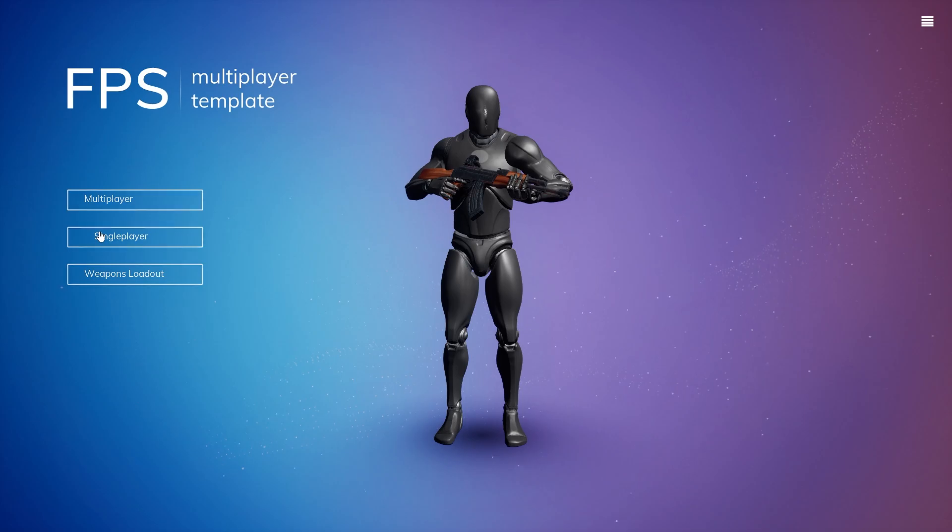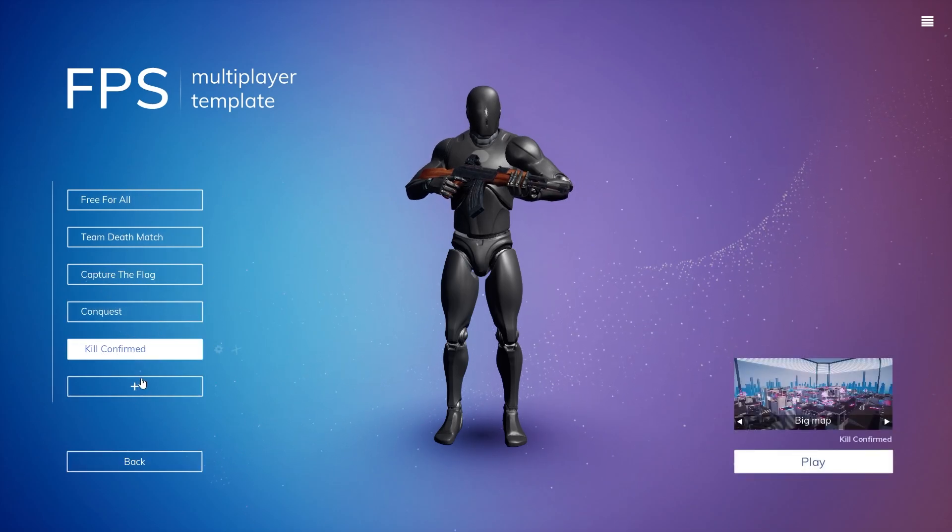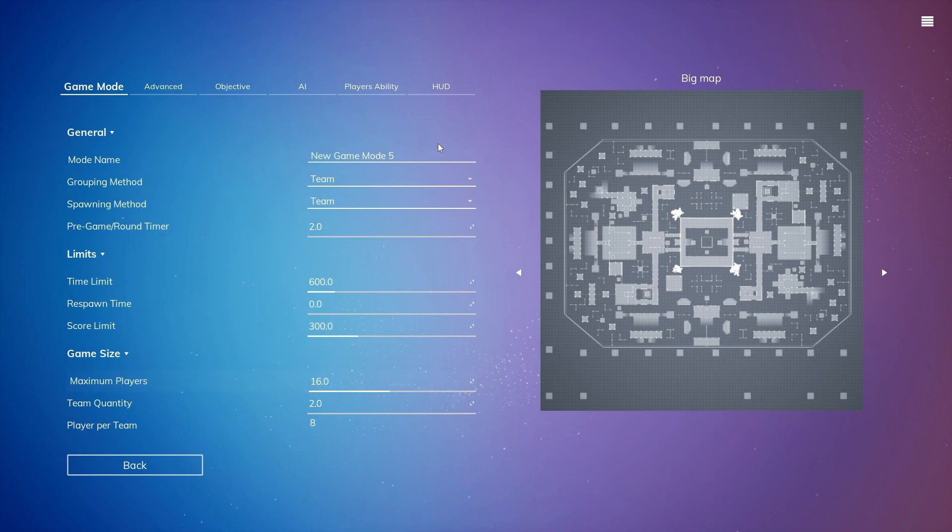First you'll go into the single player section. Here you'll see all of our default game modes, but we're going to be creating our own custom game mode. I'm going to call this Custom Capture the Flag.